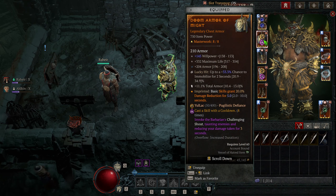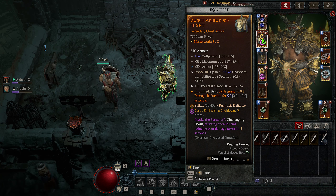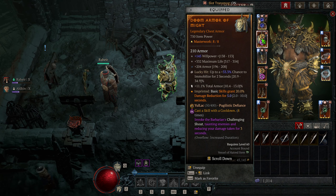For our runes, I'm currently using Yul and Lak. When I cast a skill with a cooldown, it gives me some offering — and this rune is incredibly strong because all of our abilities are cooldown-based. When I get enough offering, I invoke the Barbarian's Challenging Shot, which taunts all enemies but gives us about 40% damage reduction. The mix of these two runes allows us to have Challenging Shot up a majority of the time in combat, which is especially useful if you need more defensives.